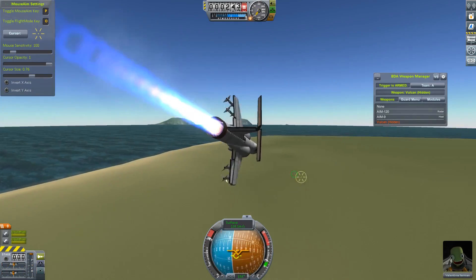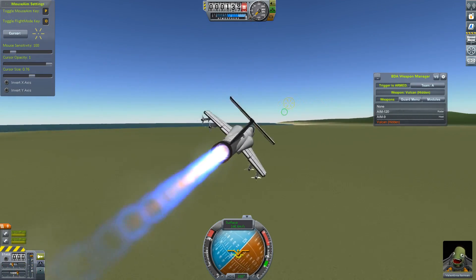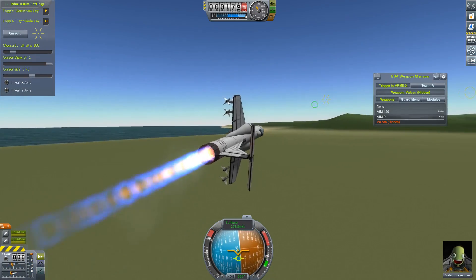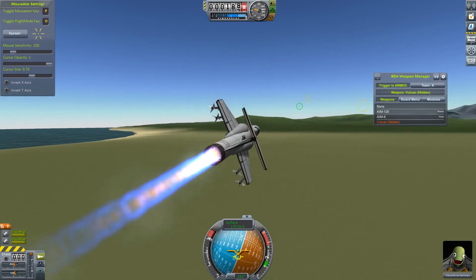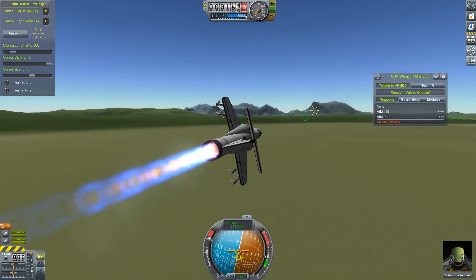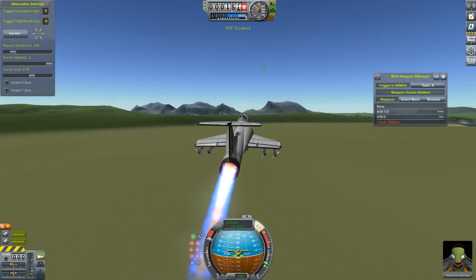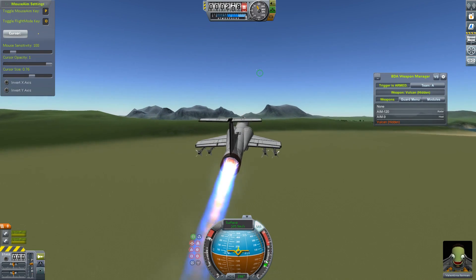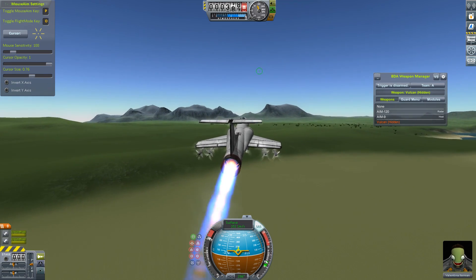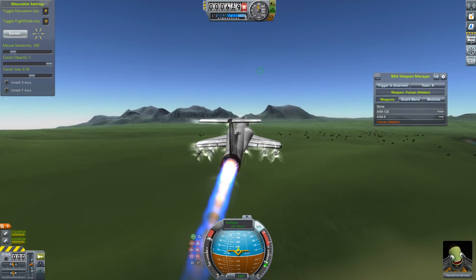We still have the ability to control things with the keyboard, even though we're using mouse aiming. It looks like it automatically, when I'm pushing a key, it automatically sets the mouse thing to wherever I'm pointing, so that it's not interfering with what I'm doing with the keys. As you can see, we have some options here. Let me hit P, hit SAS so we get stable. We can have different styles of cursor, cursor size, cursor opacity, and toggle flight mode.